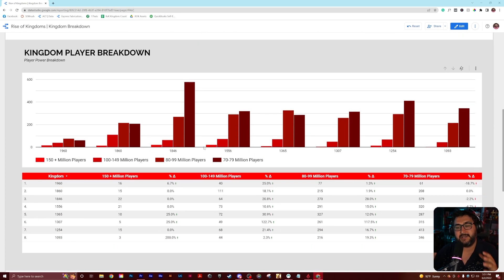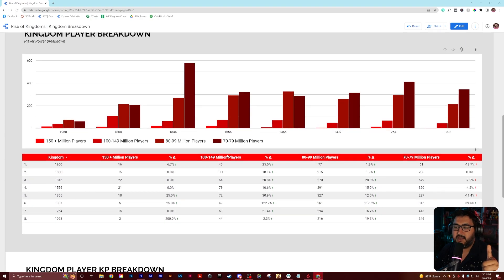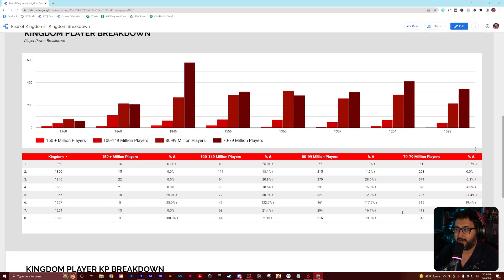Here's the kingdom breakdown. I did break this dashboard into three different pieces. Last recording it was only two. Now I broke it down into: alliance breakdown, kingdom player breakdown, and then I separated to kingdom player KP breakdown. You'll start to see 1307's numbers — they leveled out. I believe we were way down here last time, so our numbers leveled out and we're right up there with everybody else. And of course, 846 looking real thick here.